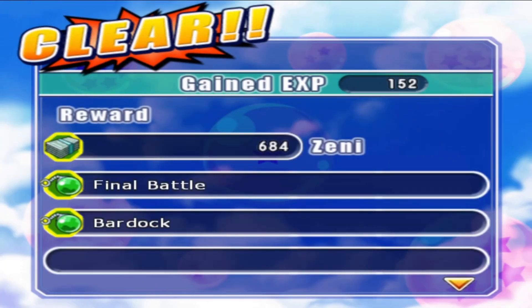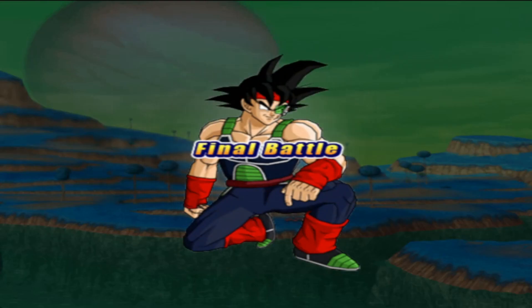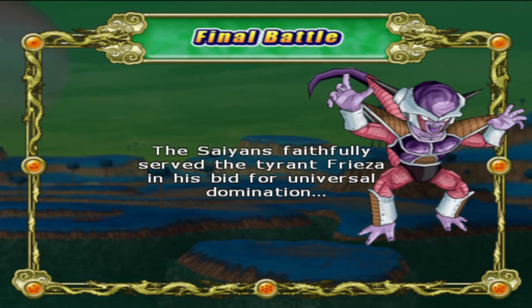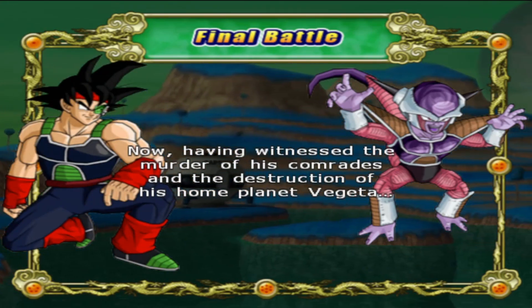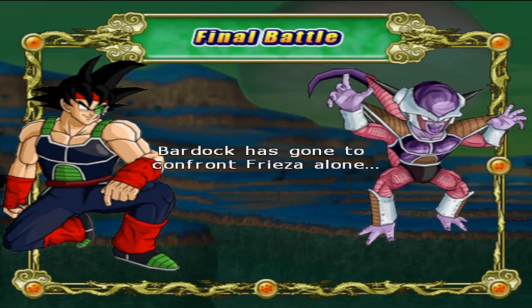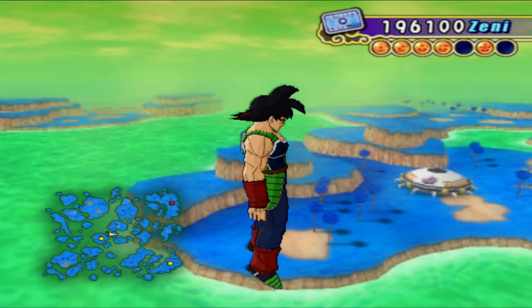That's actually the end of the saga as well. That was actually a quick saga — we got the final battle and Bardock. Let's do some of it. Bardock! The Saiyans faithfully served the tyrant Frieza in his bid for universal domination. But little did they know, Frieza was planning to betray them. Having witnessed the murder of his comrades and the destruction of his home planet, Bardock has gone to confront Frieza alone. That's pretty ballsy, Bardock.